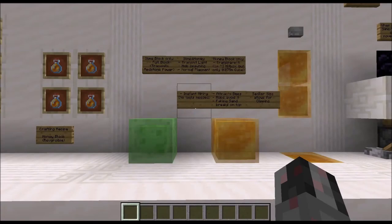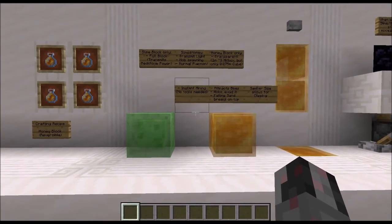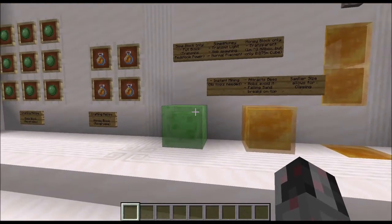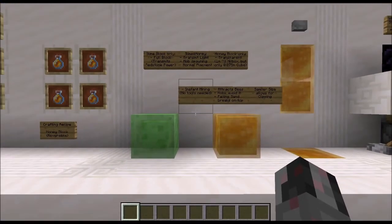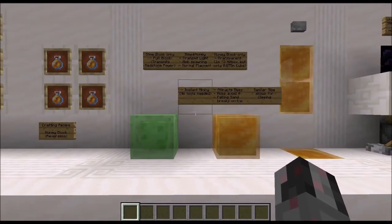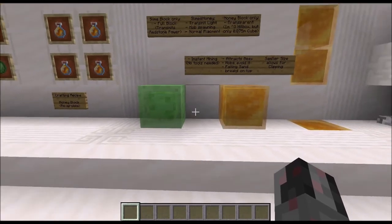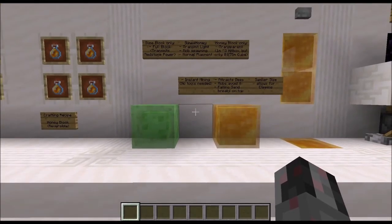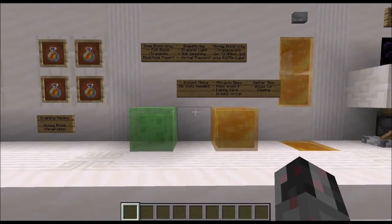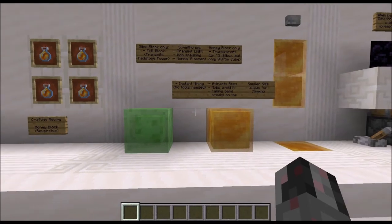Both the slime and the honey block can let light through, so they are somewhat transparent for light. They also allow mobs to spawn on top of them. They can be placed down like any other normal block without the need to be directional or to look where you want to place them from. And what makes them somewhat special is that you can instant mine them without any tools needed.